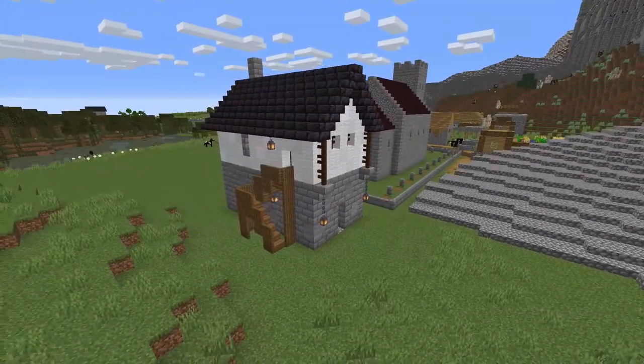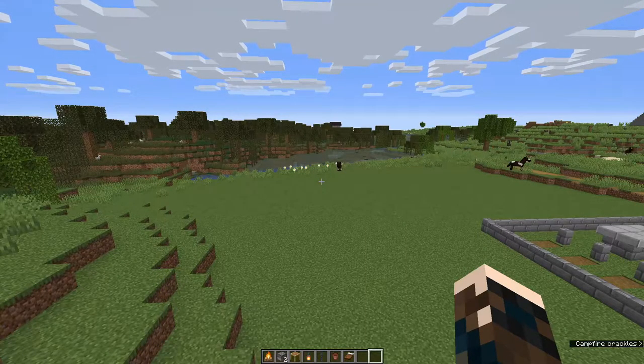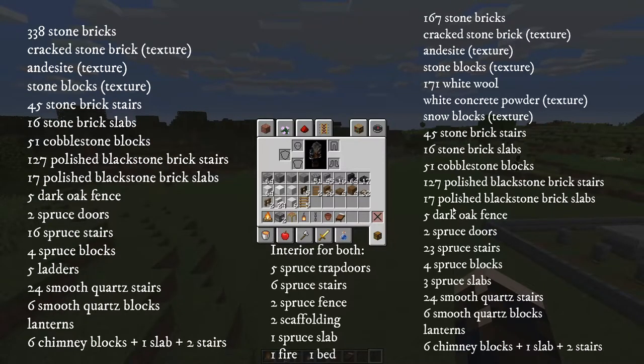I'm going to show you how we make it. To make a Basel or fortified warehouse you will need the following. Listed on the left of the screen are amounts for if you build the entire building just out of stone brick. On the right are the amounts for if you want to build something that is half stone, half lime wash. The amounts of stone brick and wool are total amounts untextured. For texturizing allow about 30 to 40 percent total of your texture blocks.